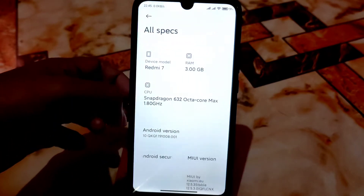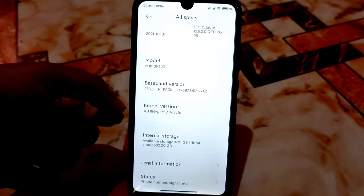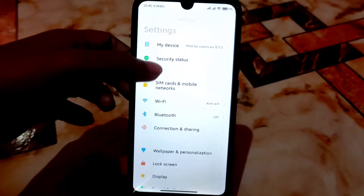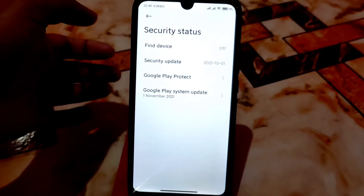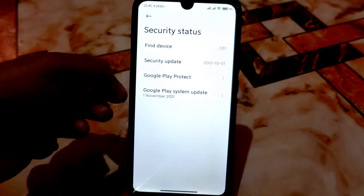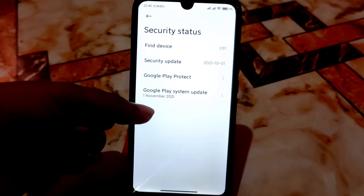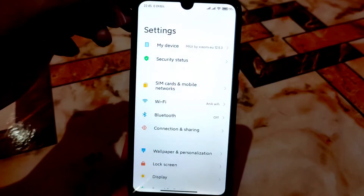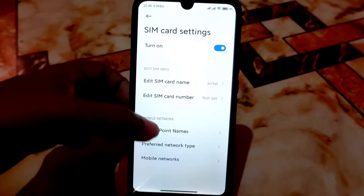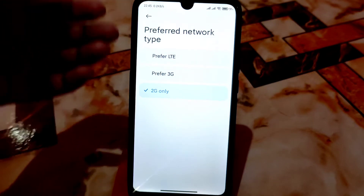Every single detail is there, no problem with that. I used the Perf Plus kernel so that it can boot. You guys can see the security status — the security update is 2021-10-01 and the Google Play system update is from November 1st this month. SIM card and mobile networks — you guys can choose any, and you can change the preferred network to whatever you want.